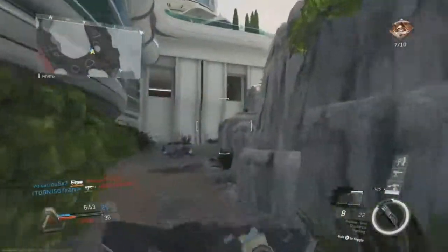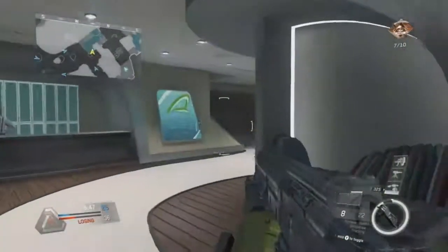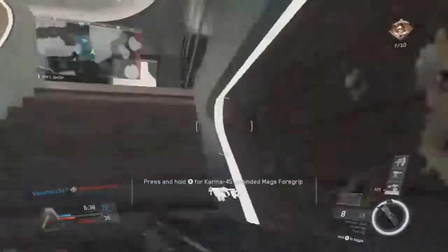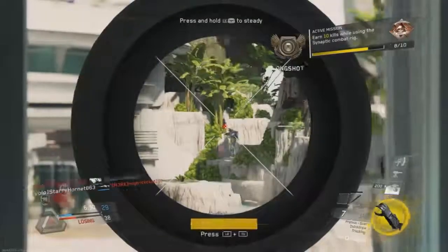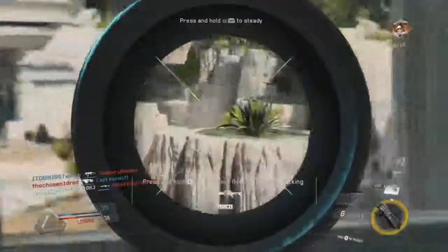Aim assist is back on, so I've been using the Trek 50 a lot to try to get this thing. How you actually unlock it through challenges: you have to first have the Trek 50, which requires getting 5 kills, then complete 10 matches — and in each of those 10 matches you have to get 5 one-shot kills with the sniper.